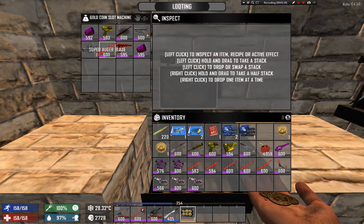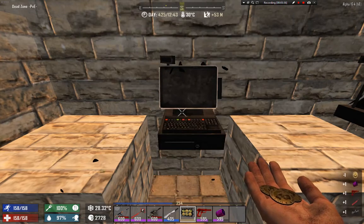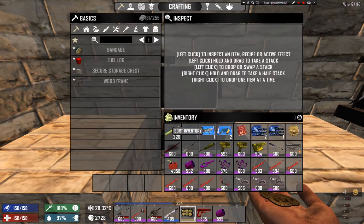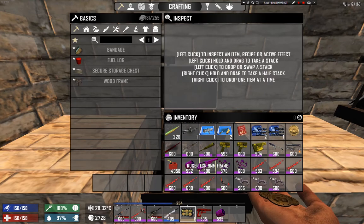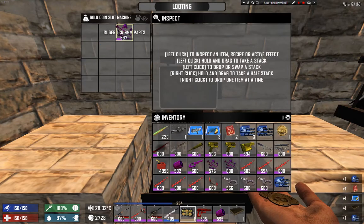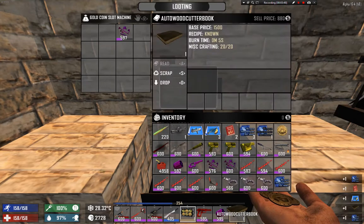We get a nice assortment of items, but my inventory is a bit full. If I get a lot of things — okay, we got one ruggler and an auto woodcutter book. We need to figure out what to drop. Hold on, we'll be right back.